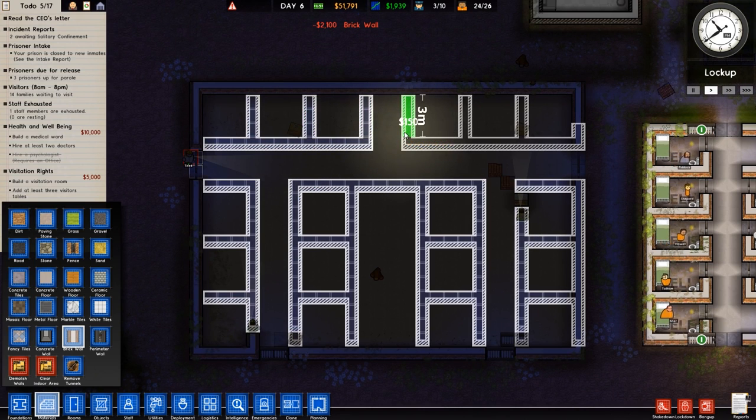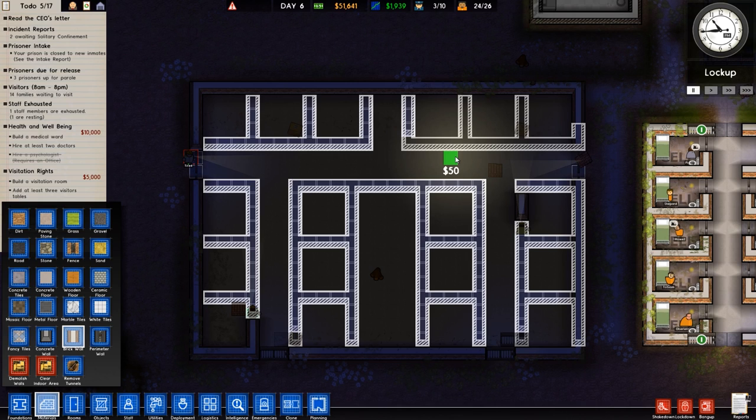I just realized I have five entrances here — that's actually more than I anticipated. Wait, could I have made this smaller by three blocks? No, that wouldn't be good enough. I had to do it like this. Good — I didn't mess anything up, that's a relief.